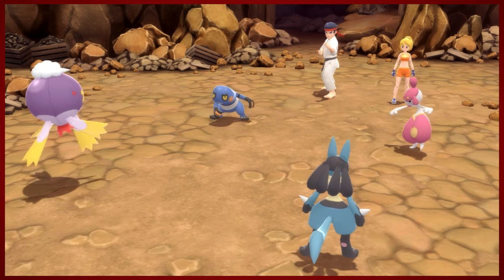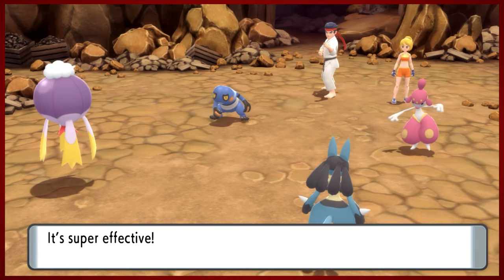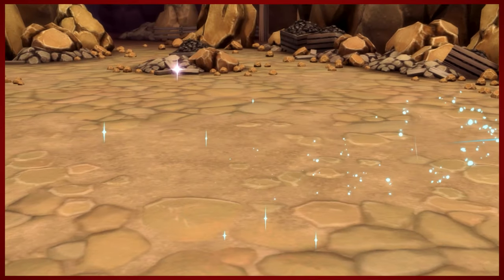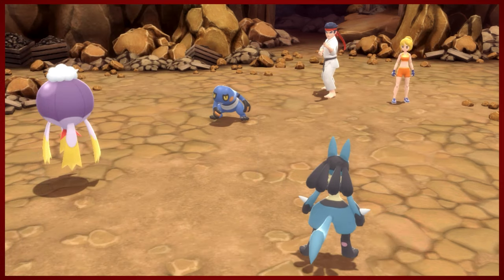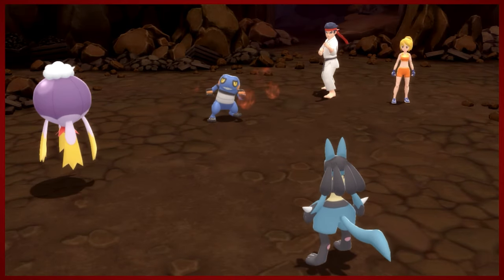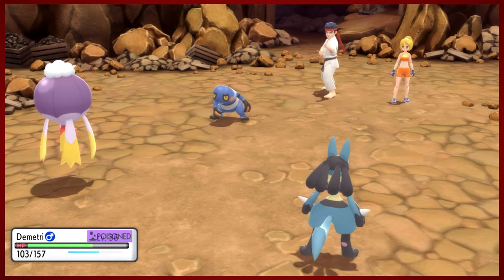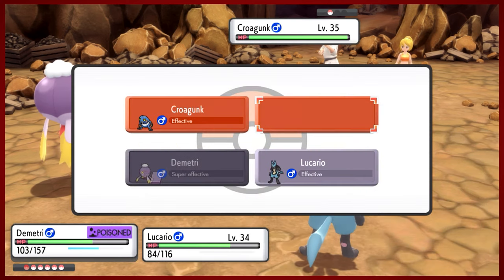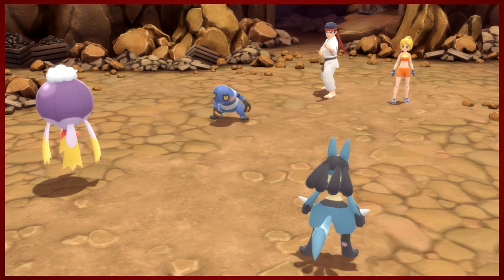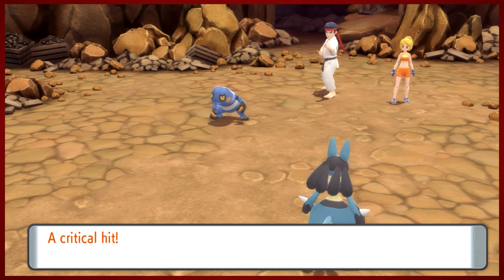It seems like a lot of the enemies in that game also kinda follow the Diamond and Pearl method of having Croagunks and Toxicroaks and the like. Lots of Golbats of course. But Lucario is cool - this is the second Lucario we've seen. Maylene had one too. Actually caused us a little bit of trouble - we almost Toxicroaked ourself when we were facing Maylene. That stupid Light Screen almost did us in.